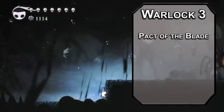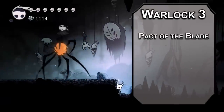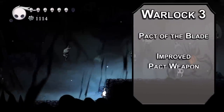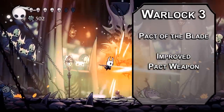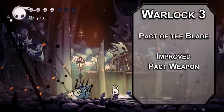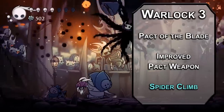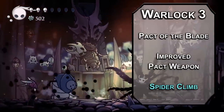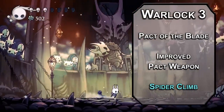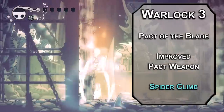Third-level Warlocks can choose a Pact, and the Nailmaster would be into giving you a sword so you can kill him, so Pact of the Blade is my pick. It makes a weapon magical and you can conjure it as an action; you can also use it as a spellcasting focus, but your weapons are always small and one-handed, so it's not really an issue. Scoop up the Improved Pact Weapon Invocation to add +1 to attack and damage rolls with the weapon if you want to upgrade that nail. Spider Climb lets you climb walls and ceilings for an hour — it's kind of weird that there are spiders in Hollow Nest, but you get wall-crawling abilities from the Mantises. The Mantis Lords are dope, and I'm not gonna complain when they give you a cool present.